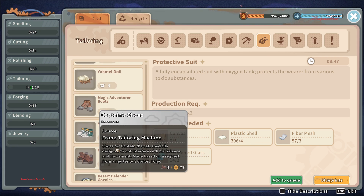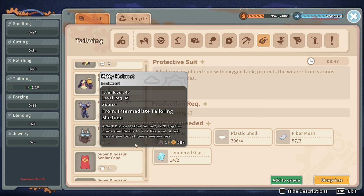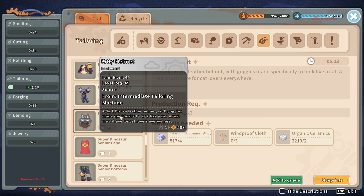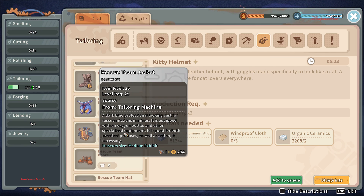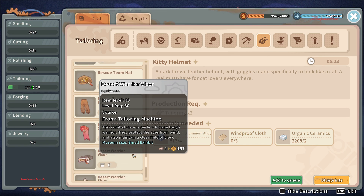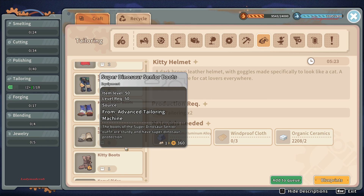Here you can see the Magic Adventurer, the Kitty Duster, the Camel Rider — that one I got from a character — and the Kitty Helmet as well. You can craft the Kitty Helmet if you want one. There are quite a few options here. So just grab some blueprints and craft them yourself! If you have badges, you can also buy blueprints from the Commerce Guild. That's it, guys — thanks for watching, always take care, and bye! See you in the next video!